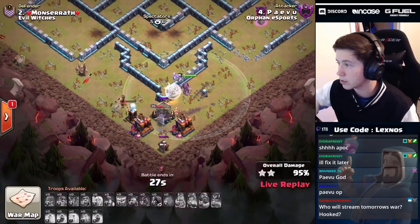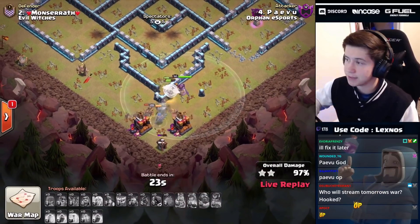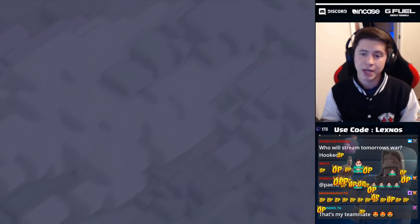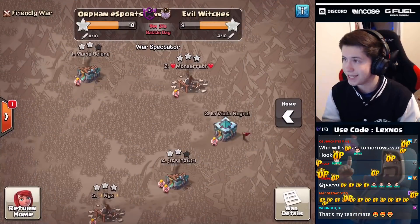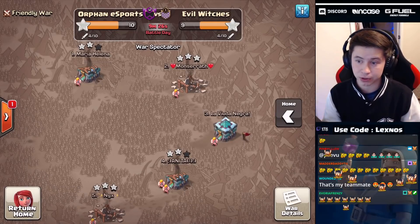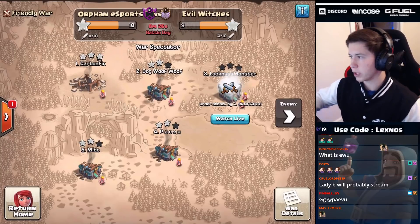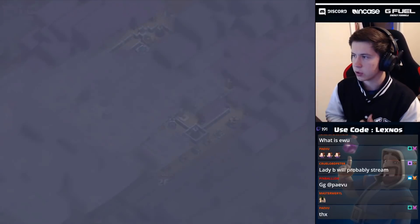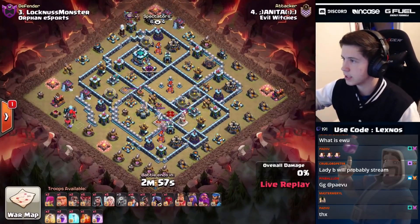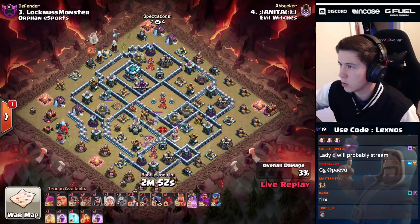Just like that Orphan Esports take a commanding lead in this war! That RC is not gonna die - she's gonna get all these teslas thanks to those healers. 25 seconds on the clock, plenty of time. Bing bada bang - that's a triple for Pay Vu! Orphan Esports are up 10 stars to 9. Evil Witches no matter what have to triple their last attack to stay in the war. Anita is in with the last attack for Evil Witches - it's got to be all or nothing.